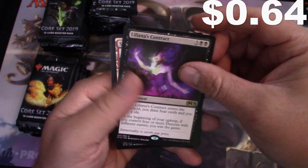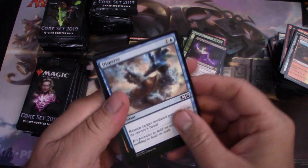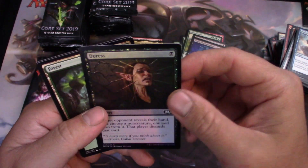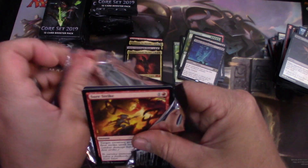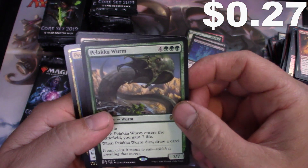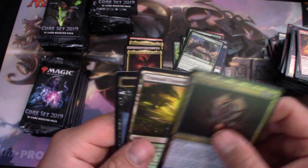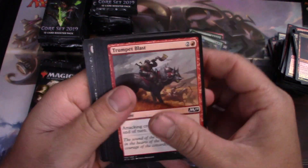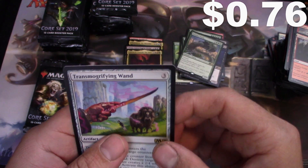Liliana's Contract. Demon of Catastrophes with a foil Duress. Palaka Worm — nice! These cards make me want to do mono-green so bad.